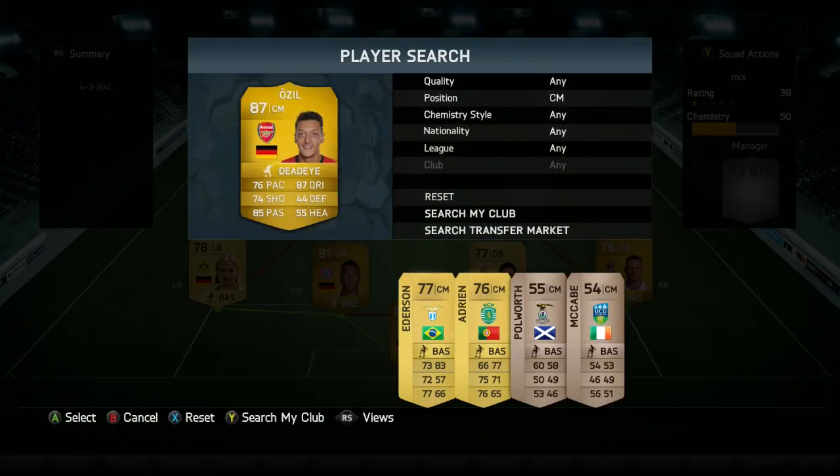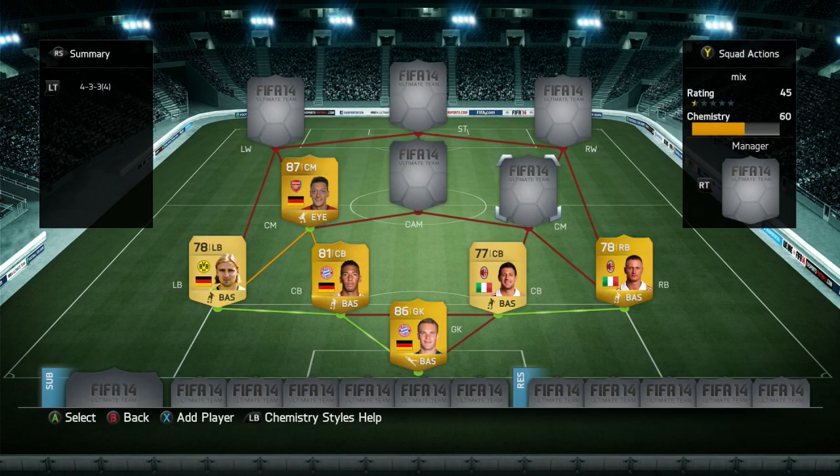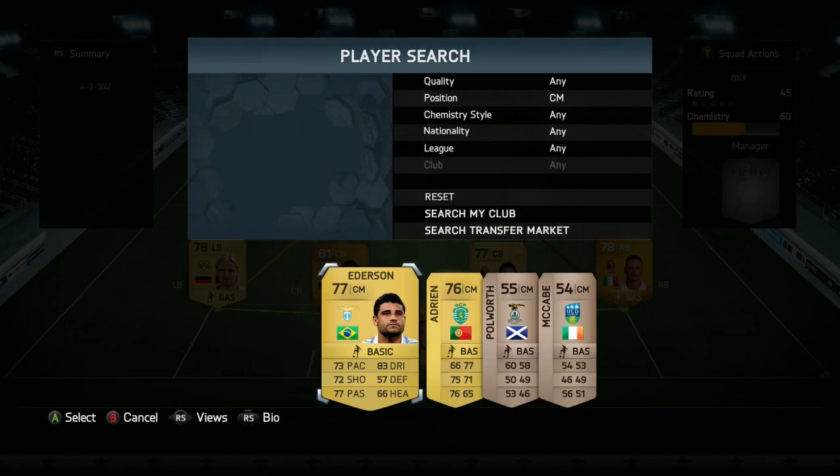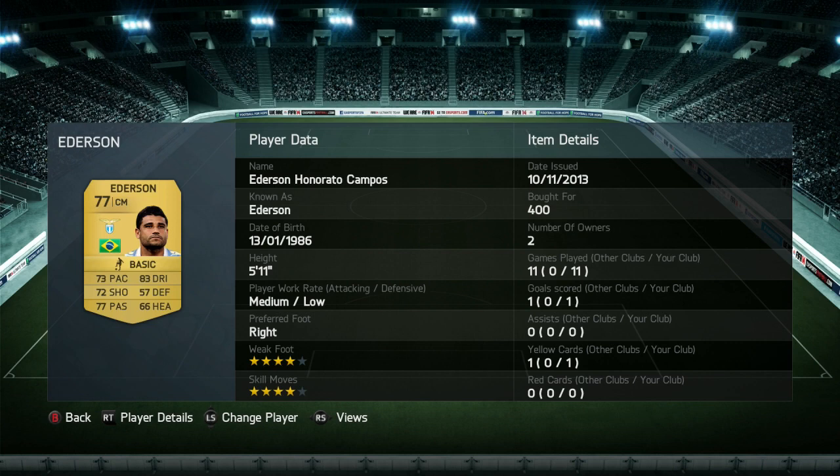Moving on to the midfield — we've got Ozil. He's one of the most expensive players in this team at 76,000 coins. His shooting technically was really good. I liked his passing — he sprayed balls all over the pitch with that 85 passing, and he's got 87 dribbling. He has the medium attacking work rate and 4-star skill moves, which is helpful. He got three assists in the games I played with him, and if you want to try chipping, he's really good at that.